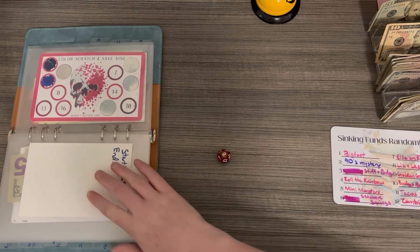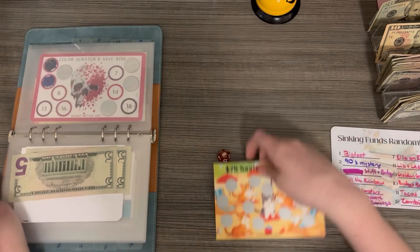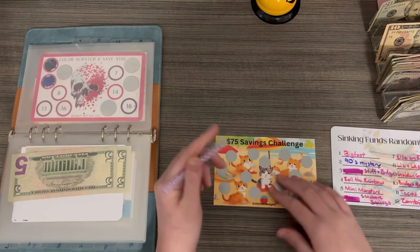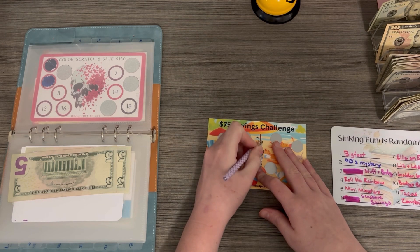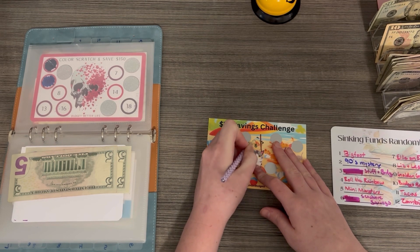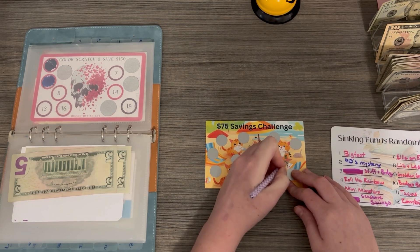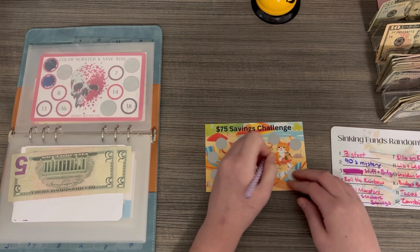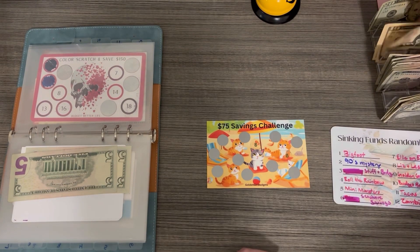Next roll is nine — that's Golden Girl Budgets, yay! We're going to start this one. I'll scratch two squares: five and five, that's ten dollars. Ten dollars going in here.